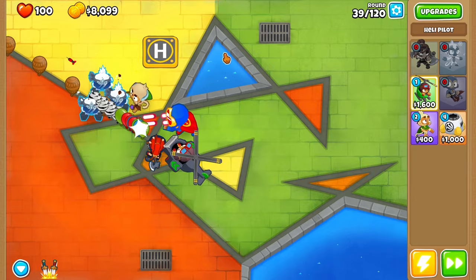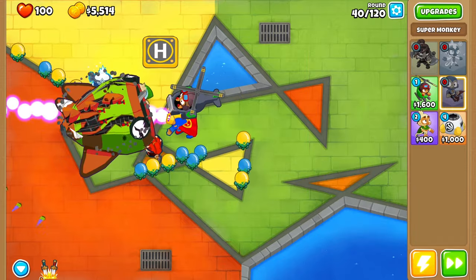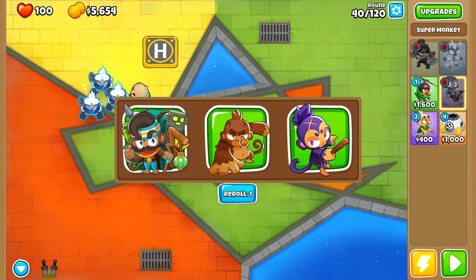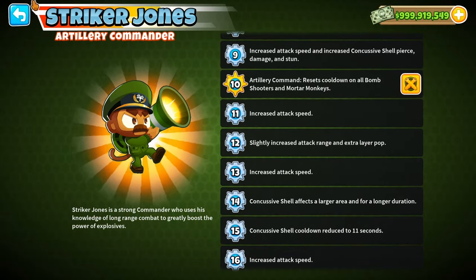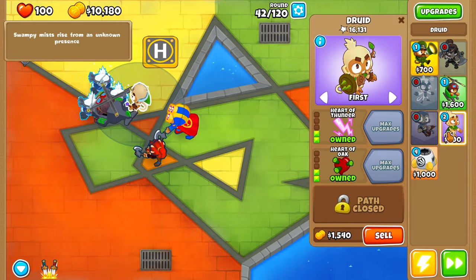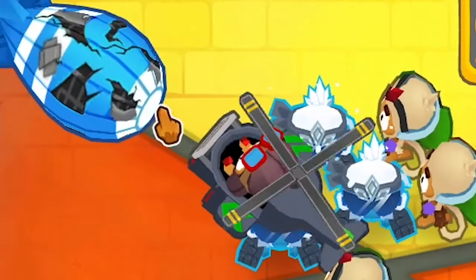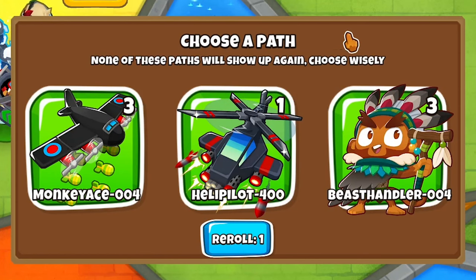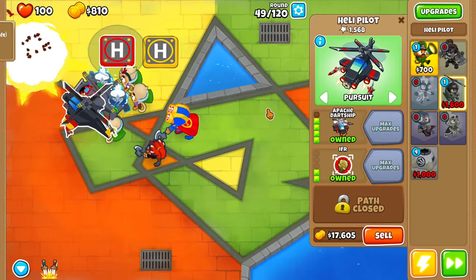Another round, another Bloonarius. I don't like this guy at all. Let's do Plasma Blast, then Knockback and Ultra Vision. He's actually making it really far though. We get another hero. I don't know if I want to use Pat Fusty — let's do a reroll. Strugger Jones — I never use him. I'm actually not going to place him because heroes split the XP. In the meantime, let's get a couple more Druids with Heart of Thunder for each one. Heli Pilot 0-4-0 — Apache Dart Ship actually goes crazy with IFR. I think this guy can make it to at least round 60.